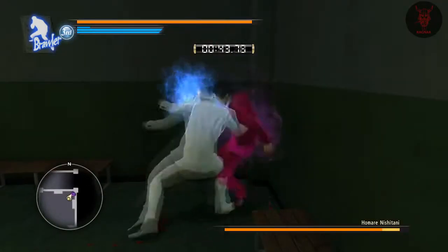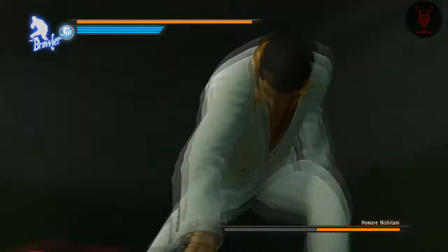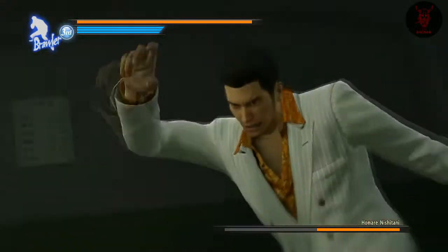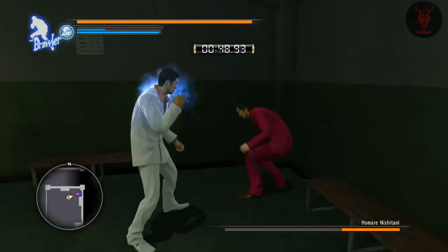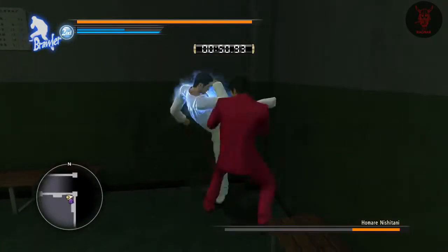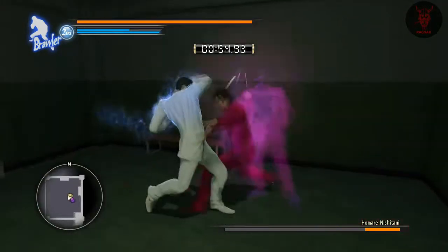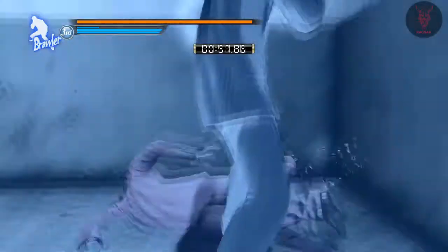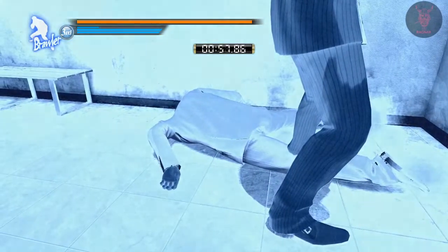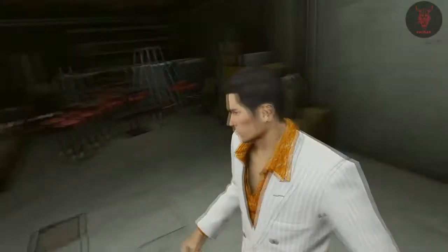The fourth hit where he does the backhand downwards is really useful. Mix up your combos as well because sometimes it throws off the AI — they stop blocking as much. They might not be expecting an X X Y over an X X X X Y. That's him down — not really a tricky fight.